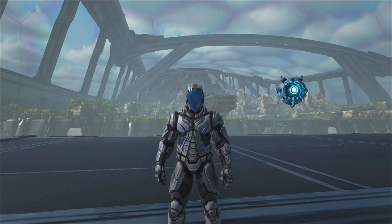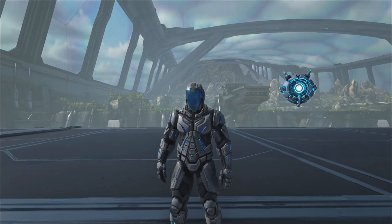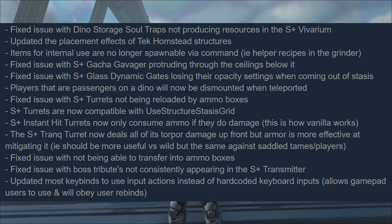First, let's talk about some fixes: fix the issue of boss tributes not being consistent with the S+ transmitter; fix issues not being able to transfer into ammo boxes; fix issues with S+ turrets not being reloaded by the ammo boxes; players that are passengers on a dino will now be dismounted when teleported; fix the issue of S+ glass dynamic gates losing the opacity settings when coming out of stasis.